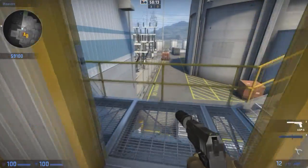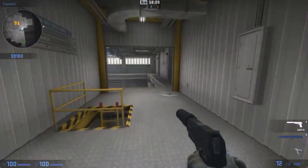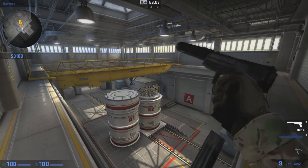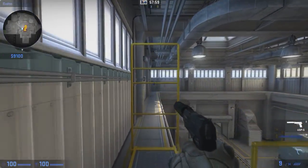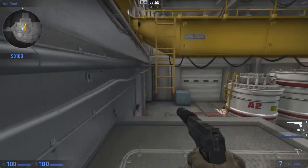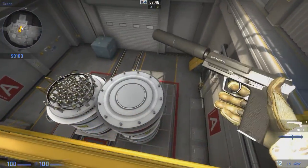They still got the locker room, just a little updated. They changed this area a lot, by the way. There's a ladder here from T-side — so when you're coming from T-side you can go up to heaven. You cannot go past this part though — there's an invisible barrier, so you can't get on that side anymore.